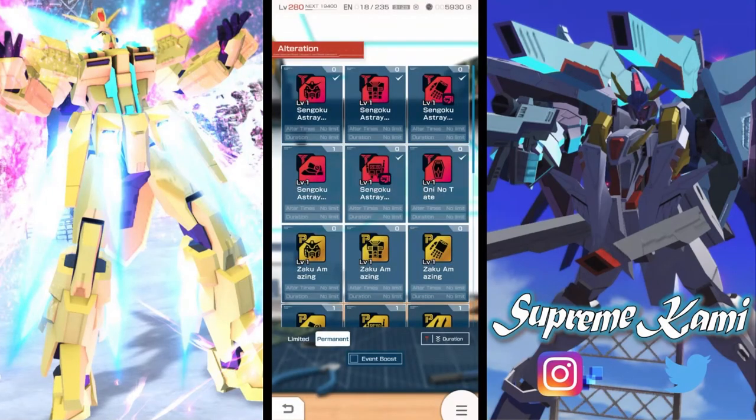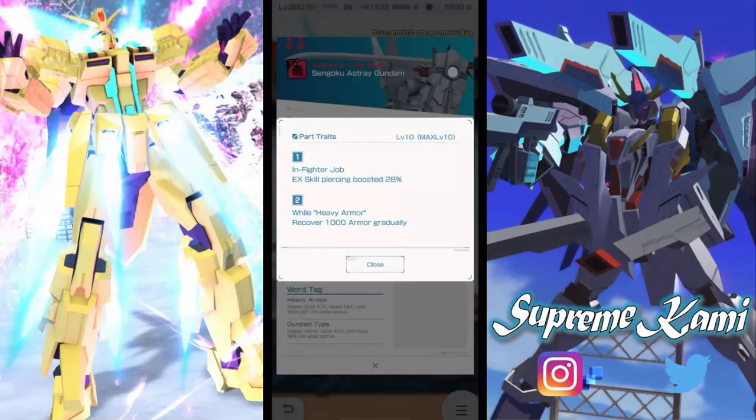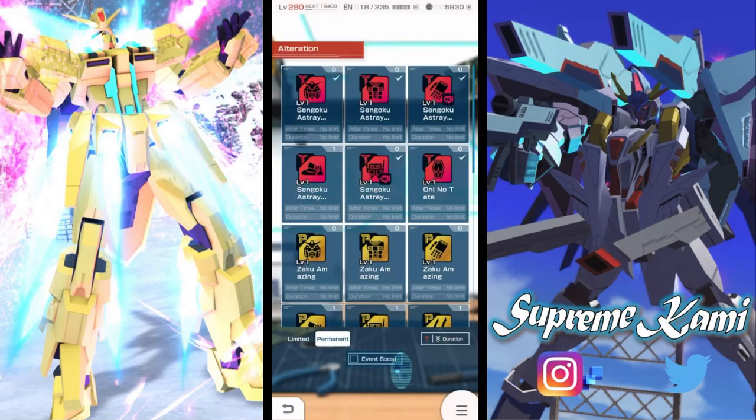The last unit to review is the Sengoku Astray. It's a fairly recent alteration. Some portraits are actually new and there's a cut mechanic on here too. Let's see what's worth mentioning — some parts give piercing boosting, which could be useful in specific challenge events, but for general content it's not that great.